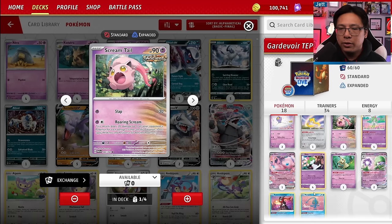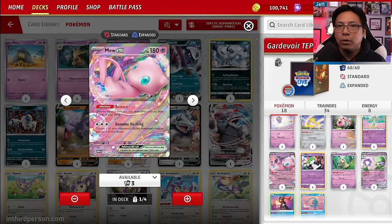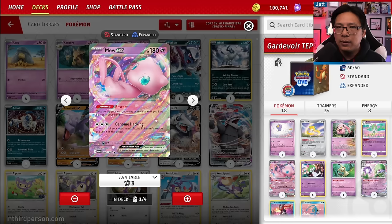Mew EX is an interesting inclusion — not every competitive Gardevoir deck uses it, but some do, including at least one build that made top 16 at EUIC. It has the Restart ability to draw up to three cards, works as a free retreat, and Genome Hacking lets you copy your opponent's active Pokémon's attack. So there could be cool opportunities to blast Giratina V-Star with Lost Impact or copy Moonlight Shuriken as a snipe option.